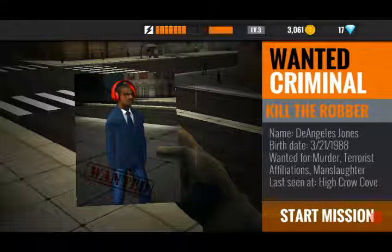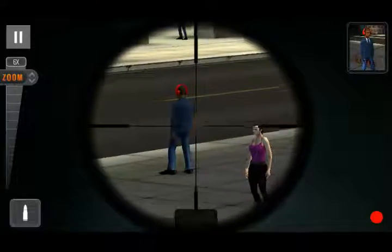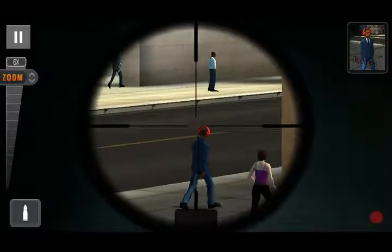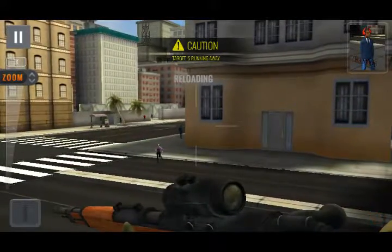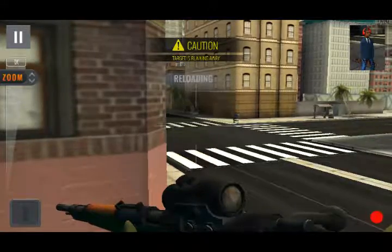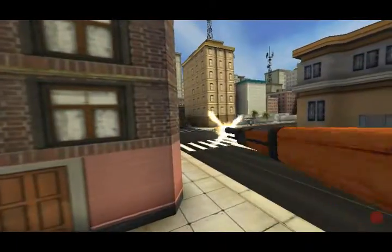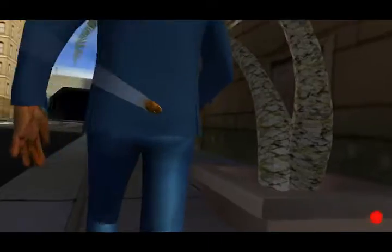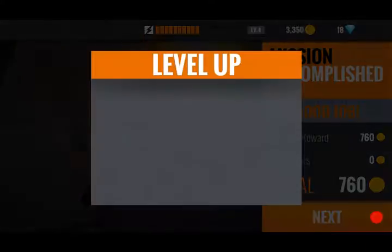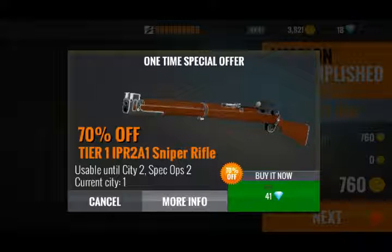It says kill the robber — his name is Anglis Jones, born 1988, whatever, we're going to kill him. The picture is in the top right corner — watch out for him. Let's see if we can make a headshot. Darn it, he's been compromised! Hurry up, don't let him escape. Let's aim for the back — aim for the spinal cord, he'll probably get paralyzed. We hit him in his right cheek. Collect that, on to the next mission.